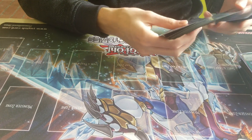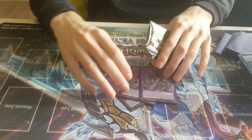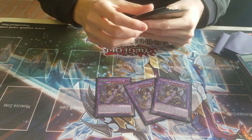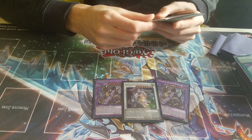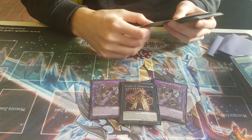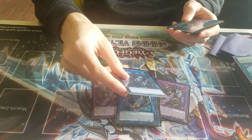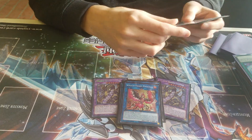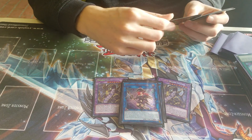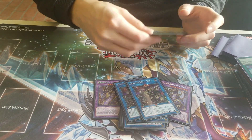And then for the Extra Deck, same as every other deck, the 3 Colossus. 1 Crystal Wing, cause I can't afford a Hot Red Dragon Arcfiend. And then 1 Zombie Stein, 1 Elpy, 1 Agra Pain, Link Spider, Reprodocus, Nightmare Phoenix, Summoned Skull, Unicorn, and 2 Suryuja.